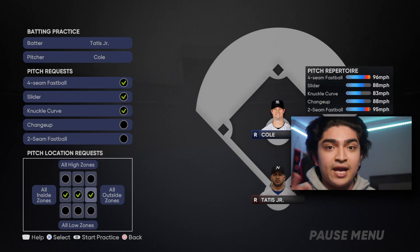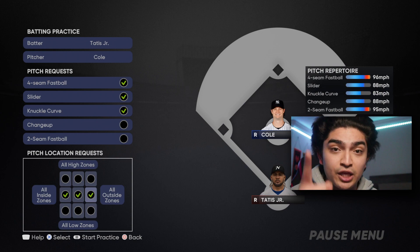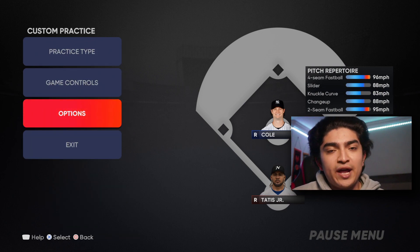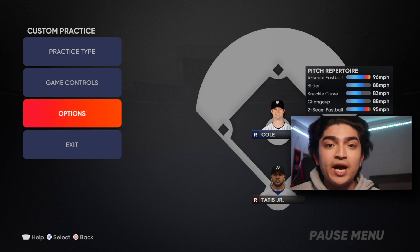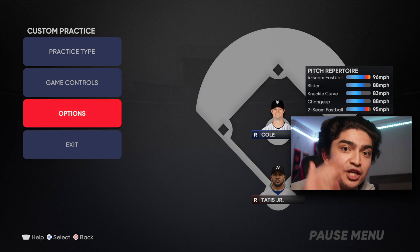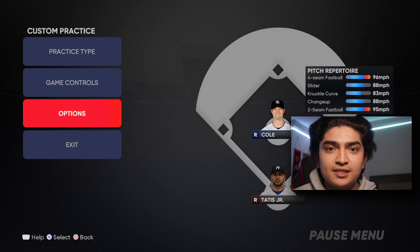Anyway, that pretty much made sense — choose any batter, choose any pitcher, request any pitch. Not just fastballs and sliders, you can have a curve or a cutter in there, and you don't even have to have the inside corner — you can request other parts of the strike zone. It's very smart that SDS went ahead and added this for Custom Practice, and I highly bet if you utilize this, you will get better. Trust me.